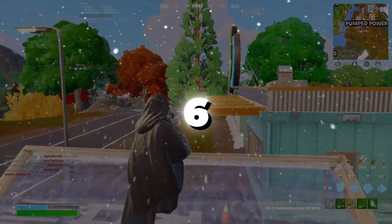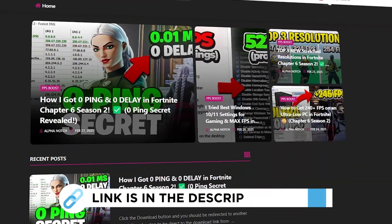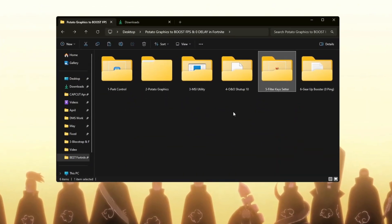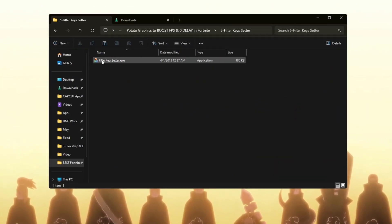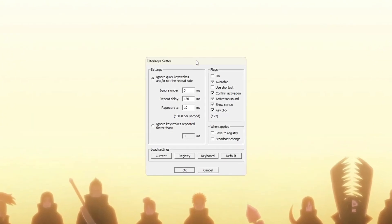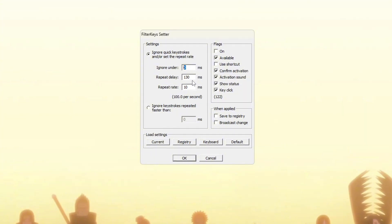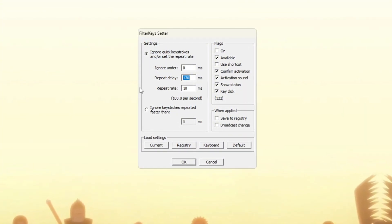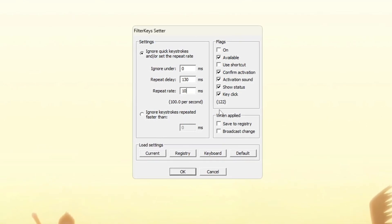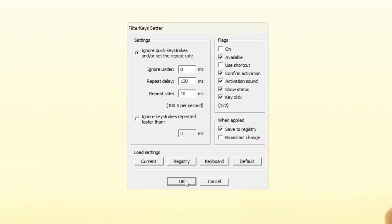Step 6: Reduce Keyboard Input Delay using Filter Keys. You will learn how to make your keyboard respond faster using a tool called Filter Keys Setter. Open the Filter Keys Setter program. Inside the app, change the following values: set Ignore Under to 0 milliseconds, set Repeat Delay to 130 milliseconds, set Repeat Rate to 10 milliseconds. Now check the small box on the right side to activate the settings, then click OK to save it. This will make your keyboard react faster during gaming and when doing fast actions.